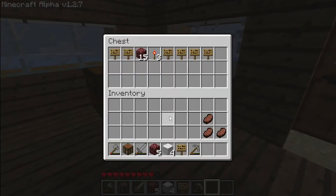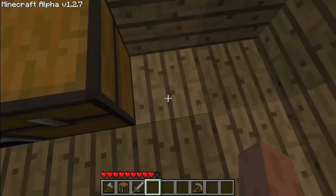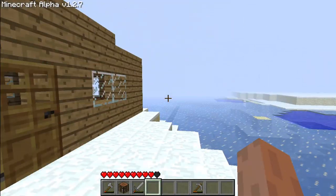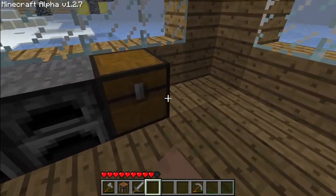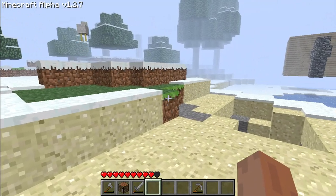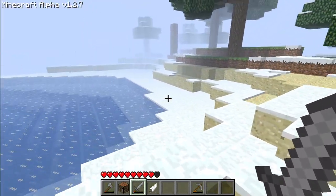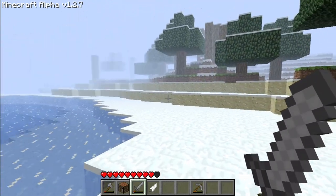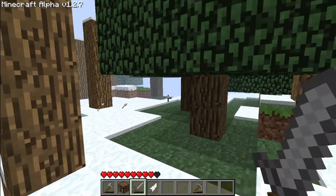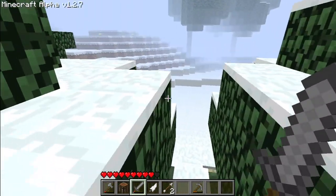Oh my god — am I trippin', or is the other half of my chest gone? I swear to god it is. I'm pretty sure there was another chest there and it was a double chest. I don't know, I'm gonna have to check in editing because I'm trippin' out. I don't really know what to do. He's only showed up once when he apparently joined the game and hasn't shown himself or done anything other than litter my world.